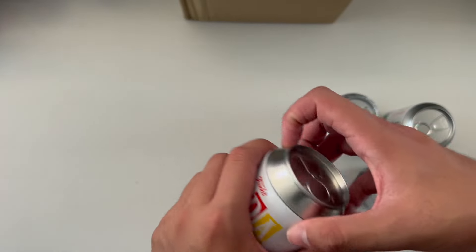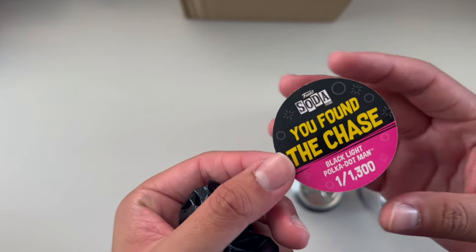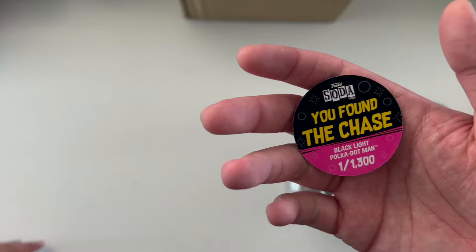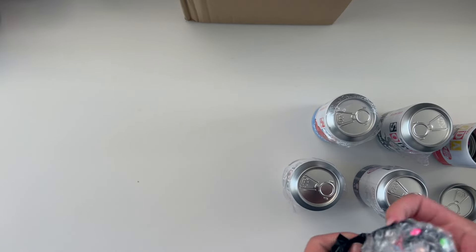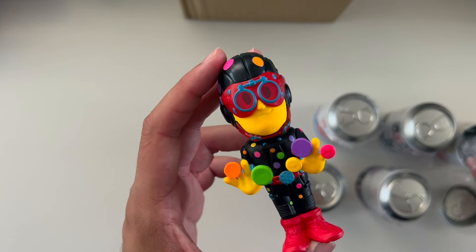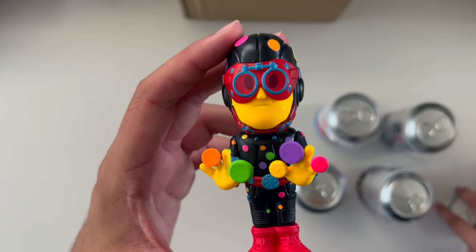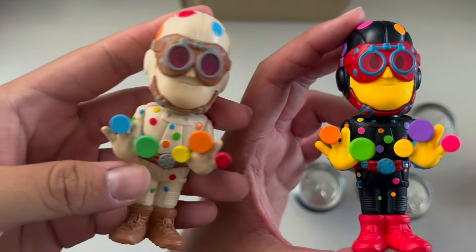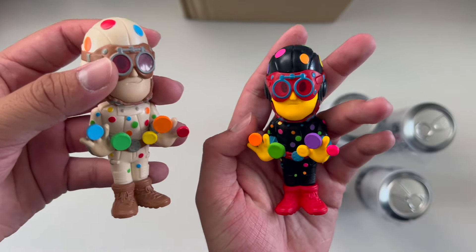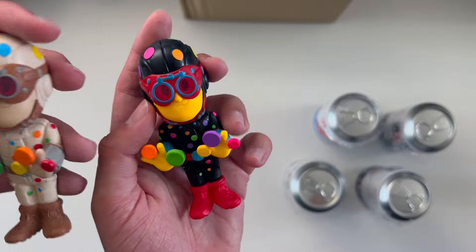The next chase is Polka Dot Man, 8,000 pieces, from Suicide Squad. You found the chase! Blacklight Polka Dot Man, one out of 1,300 pieces. The colored polka dots actually glow in the dark as well, so we'll throw a picture up for you guys. Here's the common on the left and chase on the right. It's a really nice soda - I really like the detail and the polka dots just add a different feel.